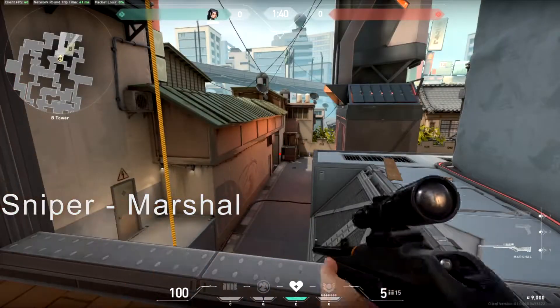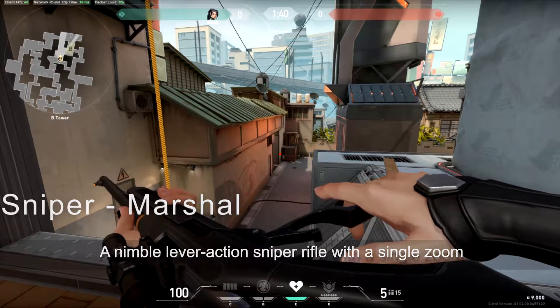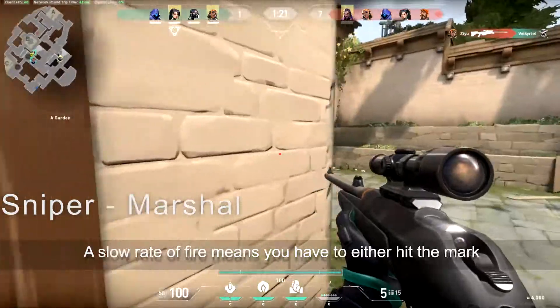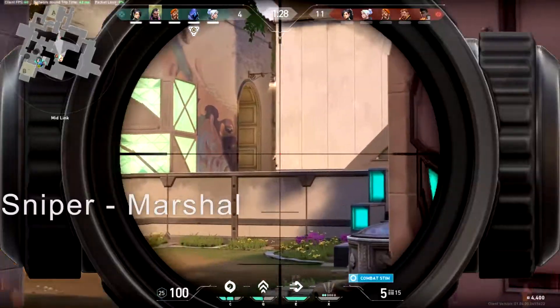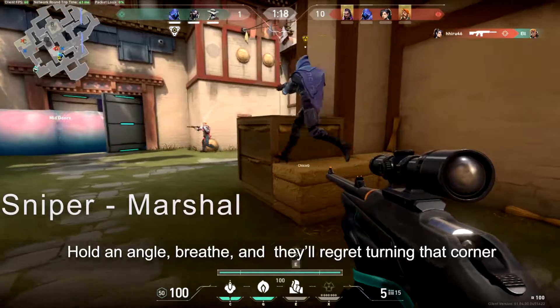Marshal: a nimble lever-action sniper rifle with a single zoom that can keep bullish enemies at bay. A slow rate of fire means you have to either hit the mark or leave yourself open to attack. Hold an angle, breathe, and they'll regret turning that corner.